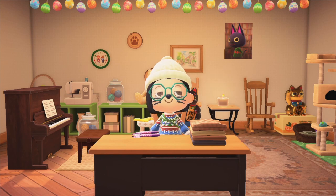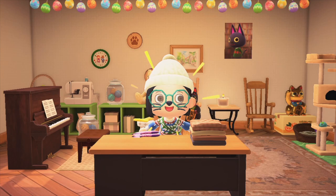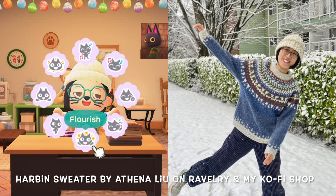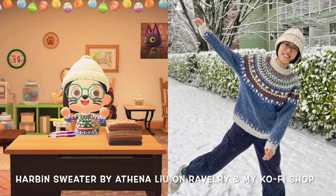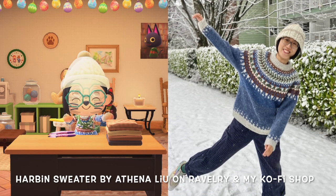Welcome to the Animal Crossing edition of my knitting podcast. I'd like to make a small announcement that my Harbin sweater knitting pattern has been released. You can find it on Ravelry as well as on my Ko-fi shop — links are provided in the description below. There will be a 15% off introductory discount in the first week of release and no coupon code is needed.